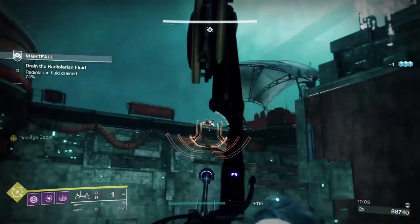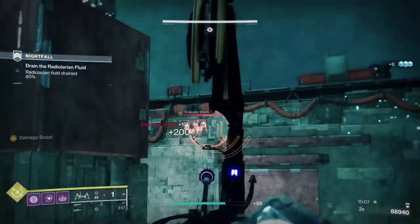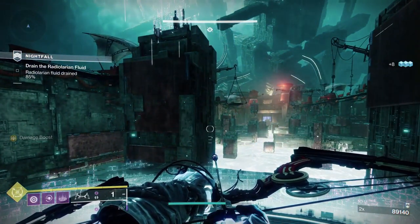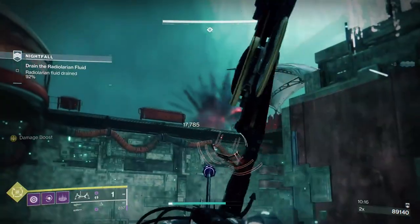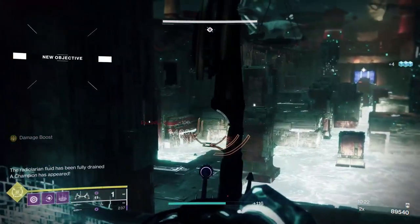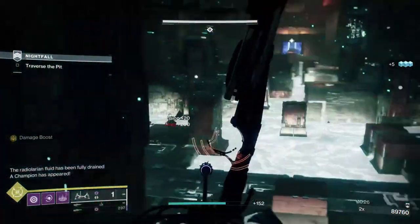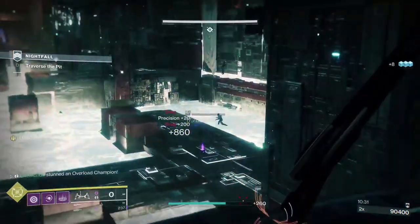That works whether it's a Master or a GM — right across the board, you will not get those adds. So I can stay on the plate. If I was getting the sniper shanks, the heavy-duty shanks, and the Vandal snipers up there, I wouldn't stay here — the minute I'd seen red on the map, that would be my cue to get out.